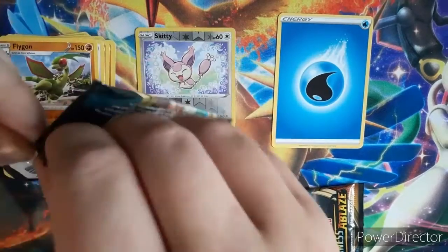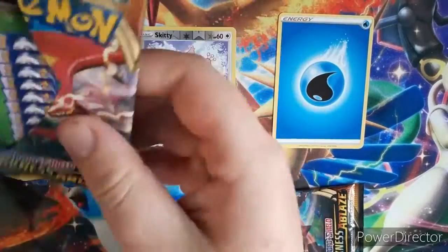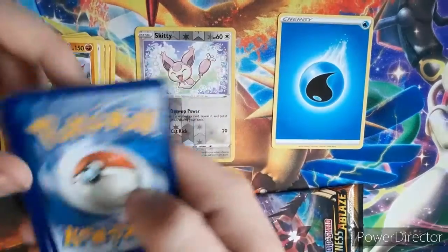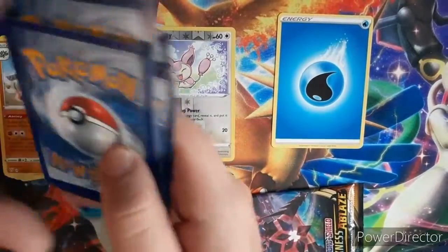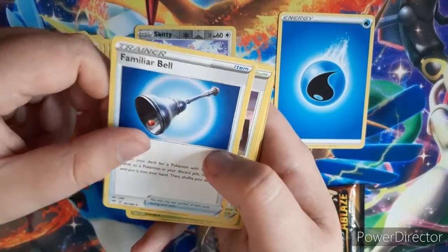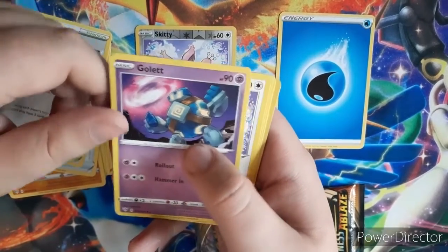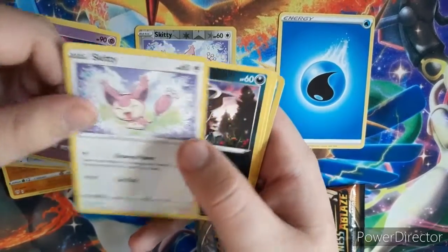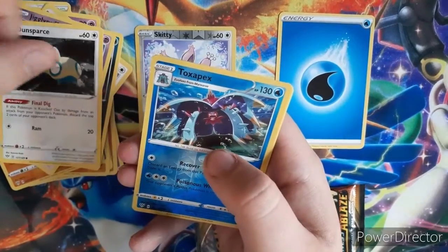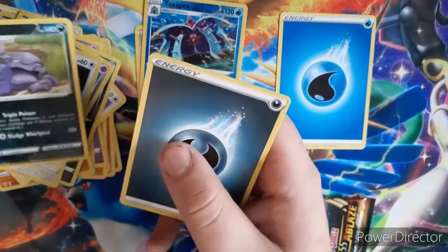Let's try this one. I know a lot of people say these three packs are the best way to go to get cards. Dang, another green one. I have never bought a three-pack and gotten anything out of it, but I think it's just my luck. Familiar Bale, Rose Tower, another Steeny, Gullet, Skiddy, Dino, Jigglypuff, Dunsparce, Reverse Holo Toxapex, and a Muck, and a Dark Energy.